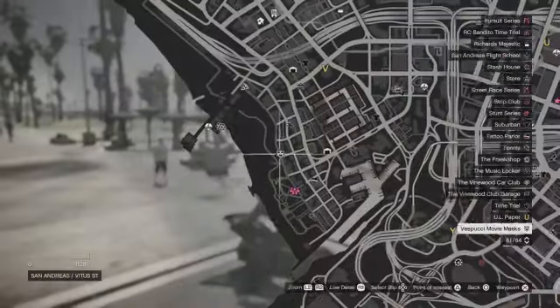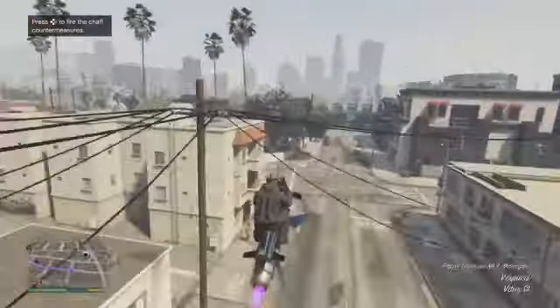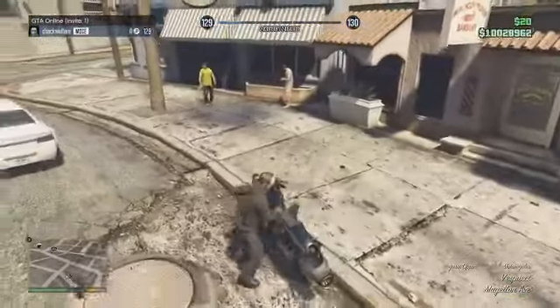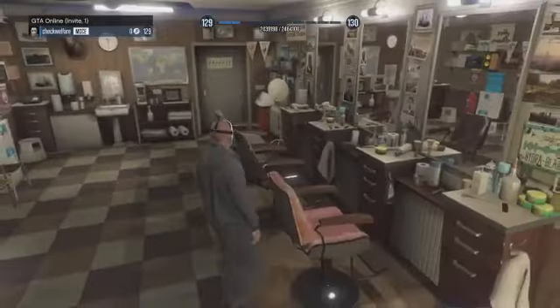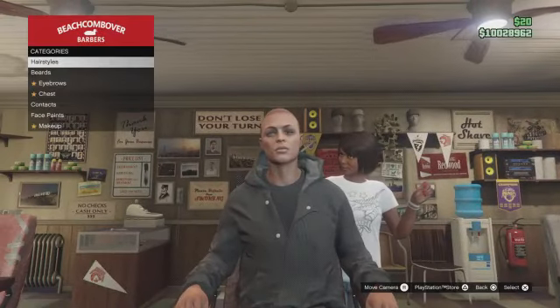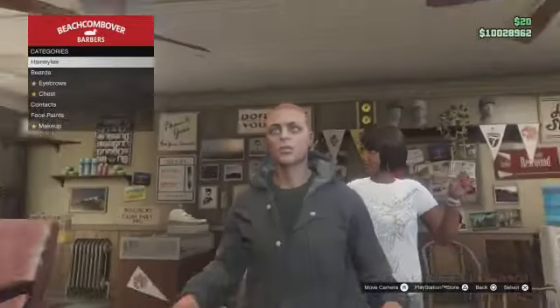After this, open your menu and find your way to any barber shop. Once you're here, make your way to the chair. You're going to want to go to hairstyles and equip the close shave hairstyle — that's the first one.